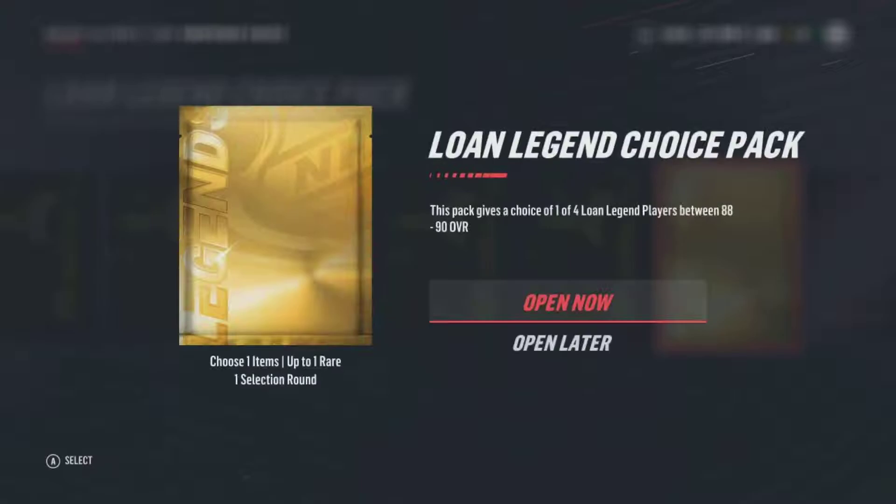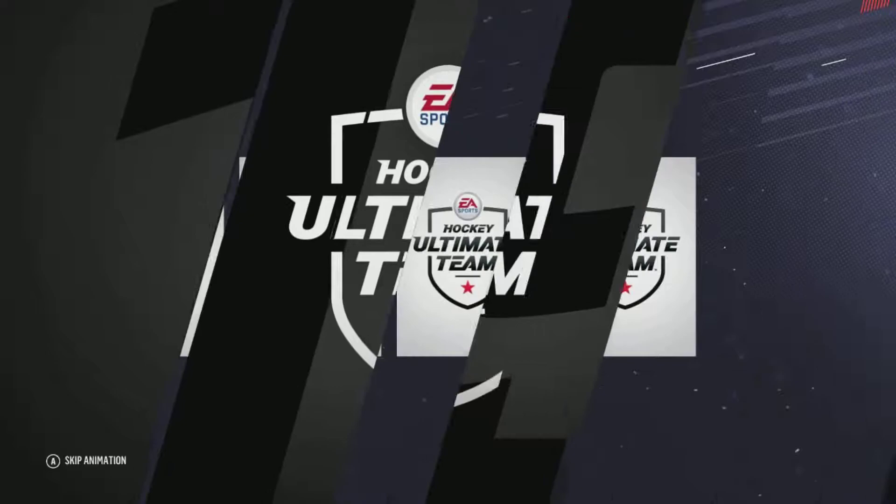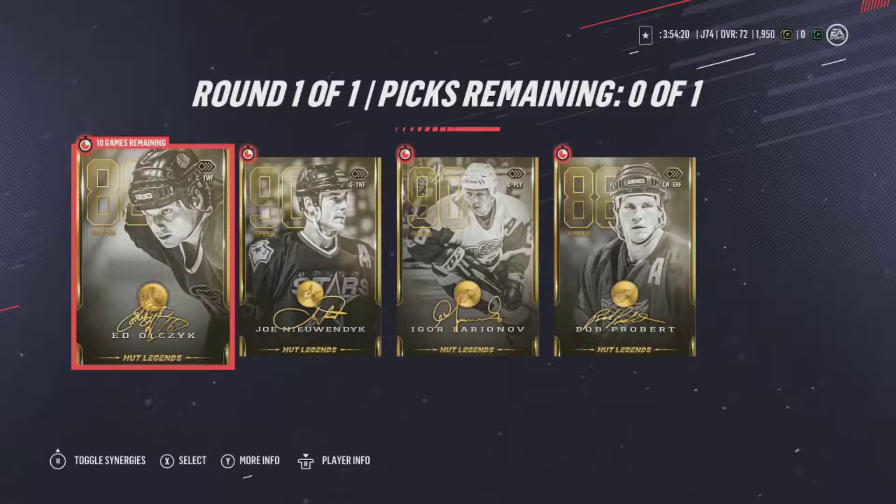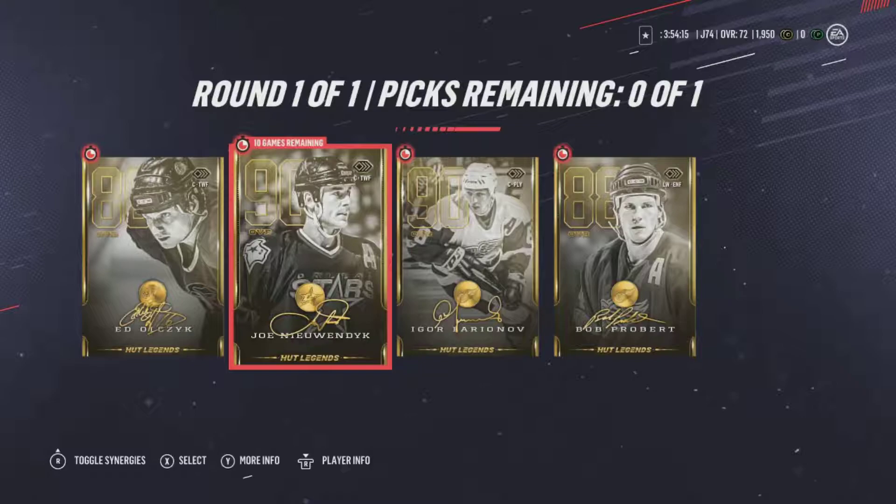Let's get the crappy ones out of the way. A Lone Legend Pack - this is a new one, 10 items. We got Eddie Olchuk, Joe Nieuwendyk, Igor, and Rob Probert. They all have 10 games, so we'll just go with Joe Nieuwendyk.